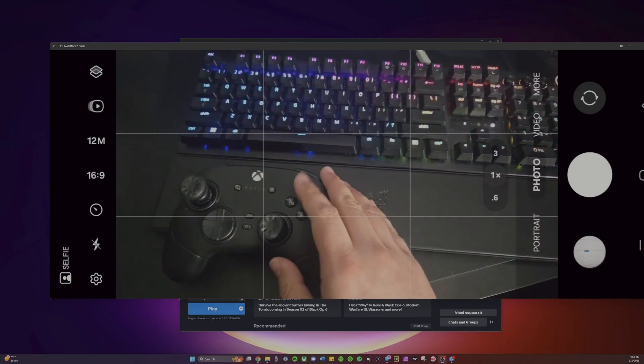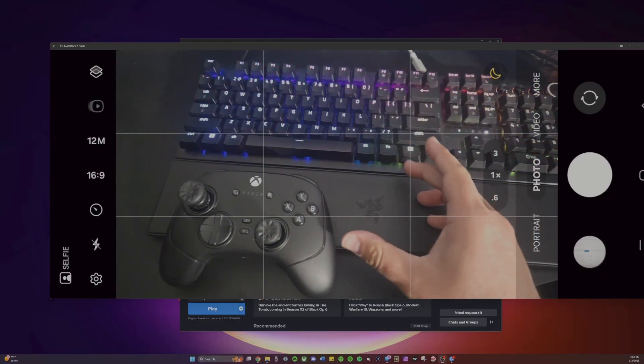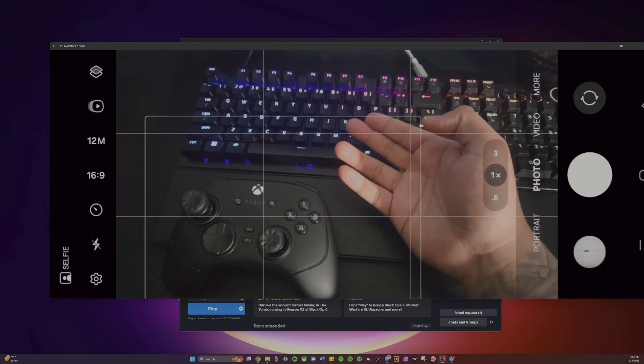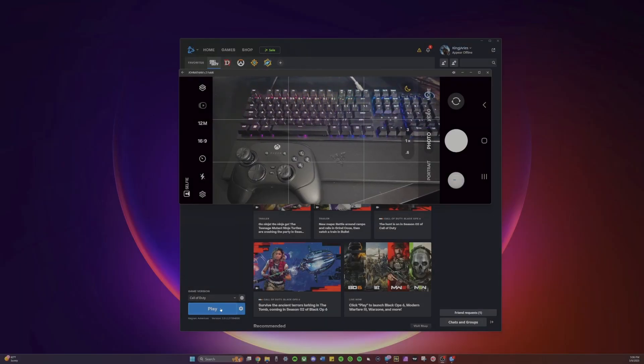When you launch the game you're going to see the cutscene, and then all you have to do is press a button and it should cancel the cutscene and throw you into the main menu. Now you should be able to play with the controller and even be able to connect the keyboard without any issues. Alright, so let's go ahead and launch the game.